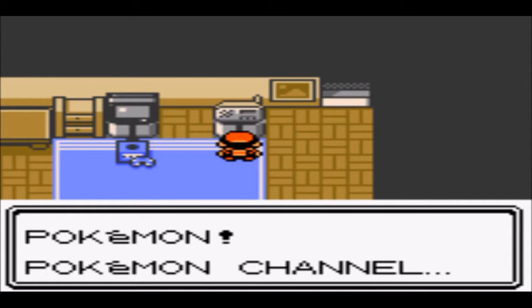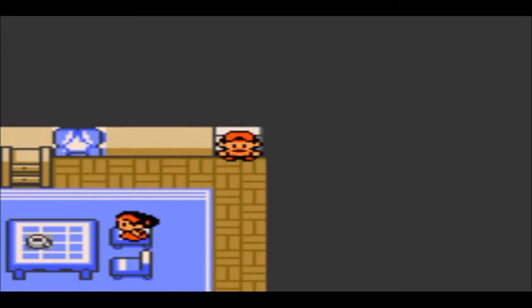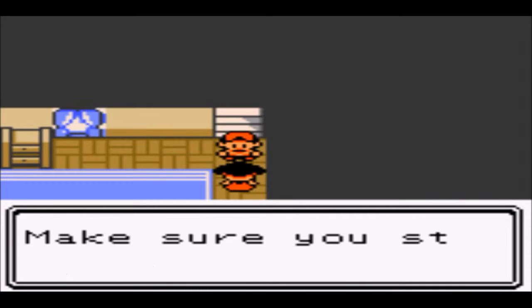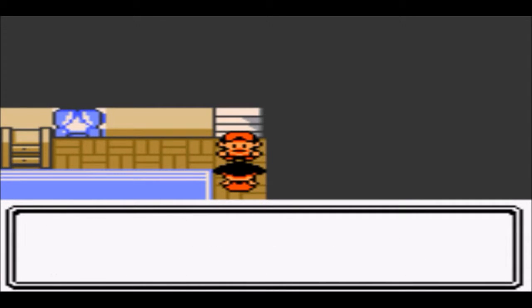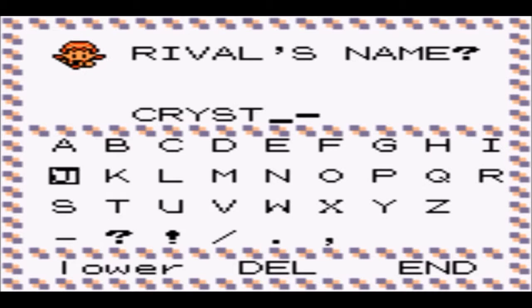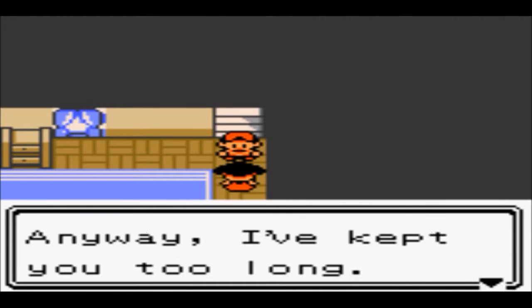We're heading downstairs to grab the potion as always. It looks like our rival is the female character. I was going to call her Silver, but that's the rival in Gold and Silver already. So I'm going to call her Crystal, since that's the third game in the series. I wonder if she'll play a similar role to Silver in the original games, or do something a little bit different.